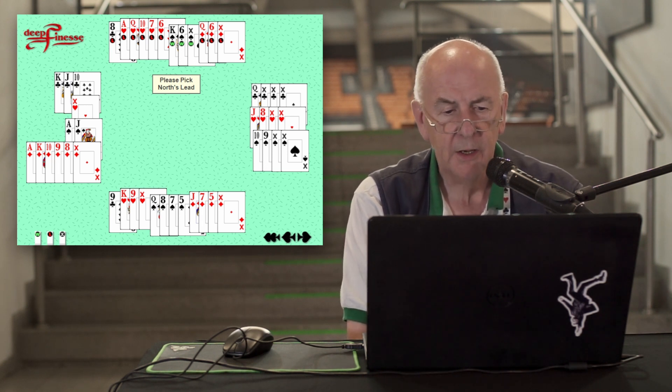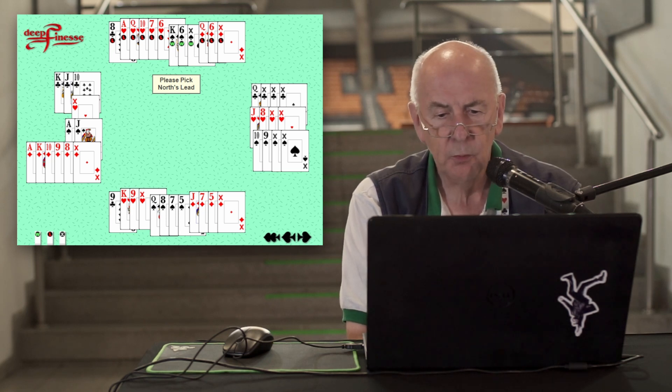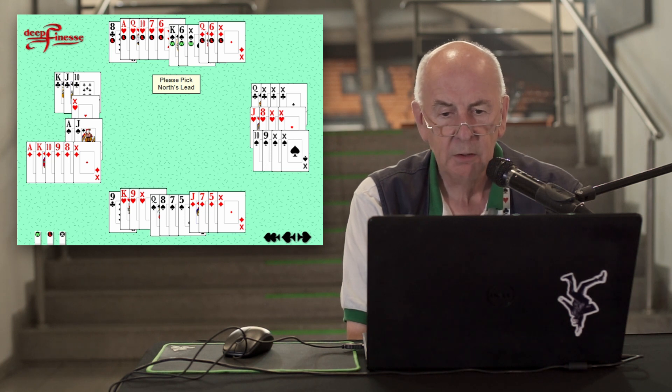But if you look closely at the diagram, you'll see that that doesn't work, because after winning, declarer will be able to establish the diamond suit, giving up a heart on route, being able to ruff two hearts in dummy and eventually discard three spades from his hand on the diamonds — ending up with eleven tricks.